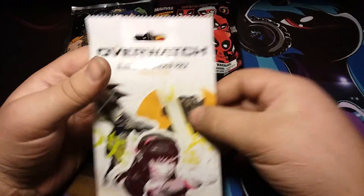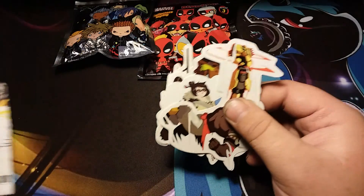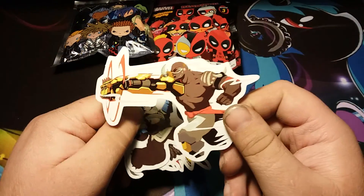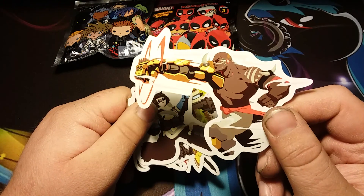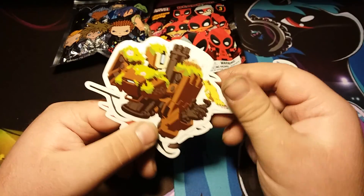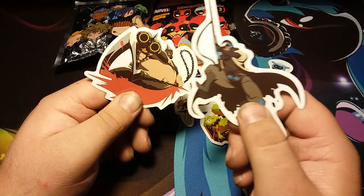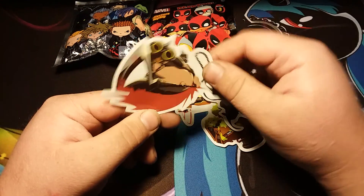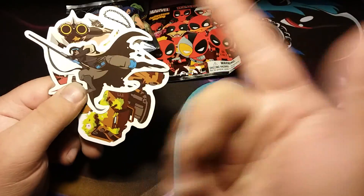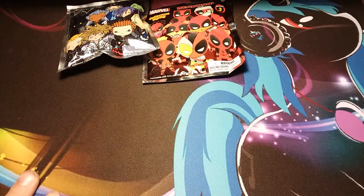Let's get into these blind bags. I'll do the Overwatch ones first because they look really cool. I've never actually played Overwatch but I've seen enough to kind of know it, though I won't really know the names of some of these characters. We get five stickers — this dude looks pretty sweet, she has like the ice gun, there's like a robot, and I don't even know what I'm looking at on this one. But these are freaking awesome stickers, and if you get one of these correctly I'll also include one of these stickers.